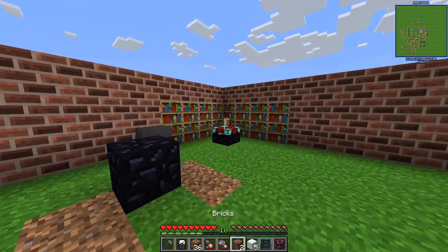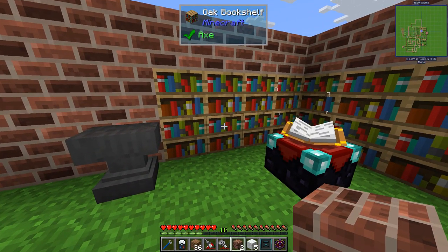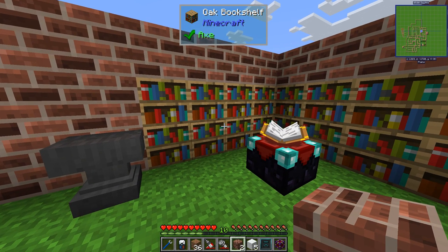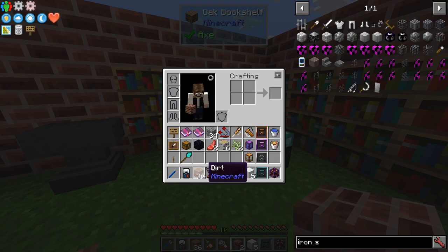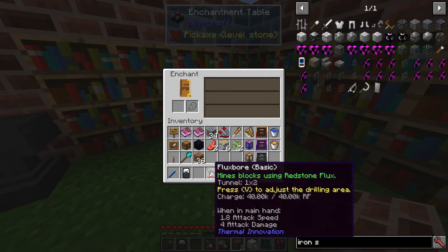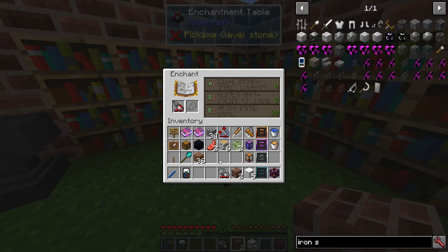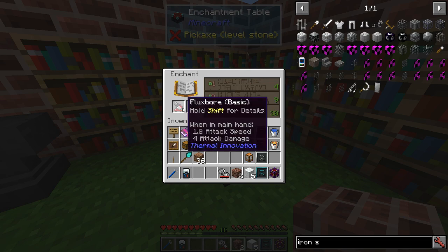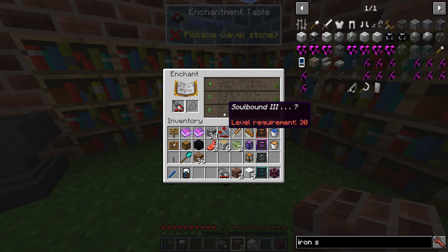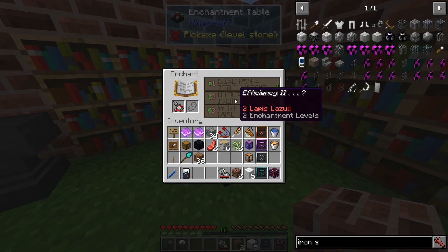Now they are charged and we're ready to proceed with enchanting. This is valid for the tools I'll talk about in the next episode as well, because these tools can be enchanted. Let's take the Flux Bore - you can enchant it with the same enchants a shovel and pickaxe can receive, like efficiency, soulbound, and probably quite a few more.